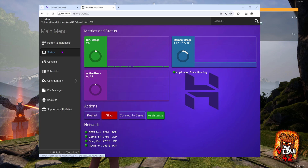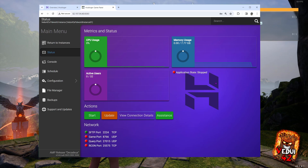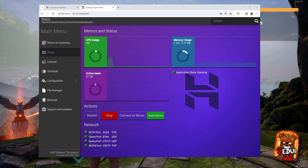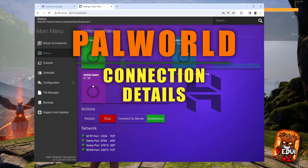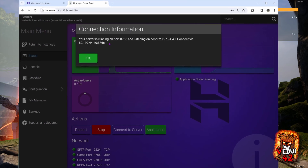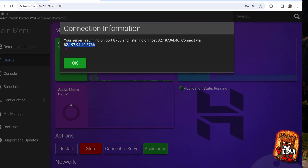With that, let's go back to the main view. We're going to hit restart to make sure that the new configurations take effect, and you can see it is preparing to restart, stopping, and it will start up again. If you need to update Palworld to the latest version, click stop, and then update, and it will run an update task which will download and make sure you have the latest version of the game server.